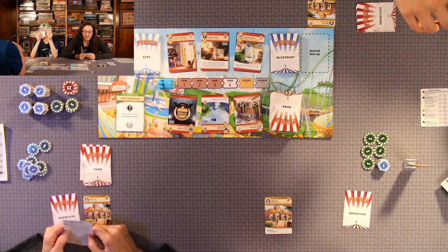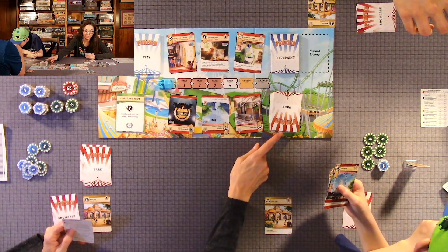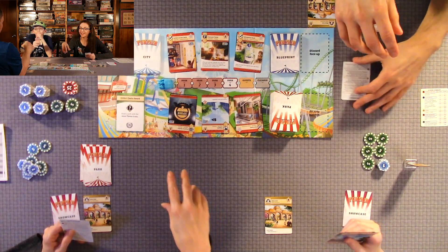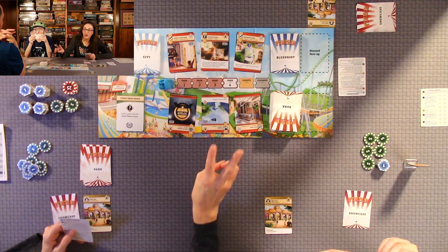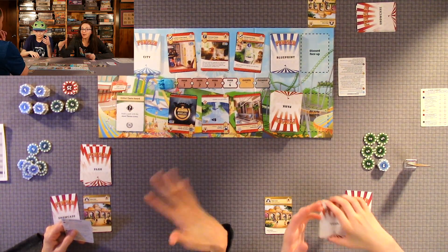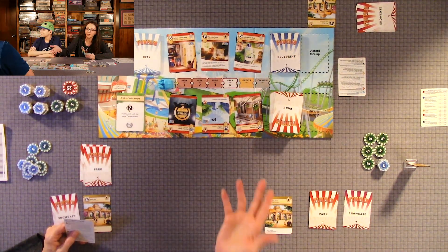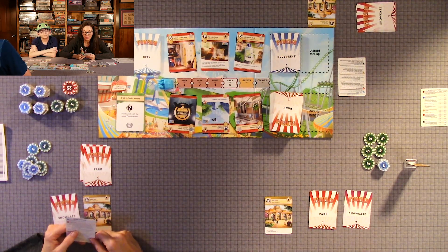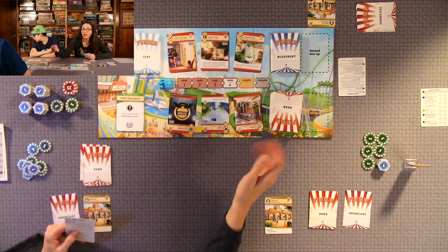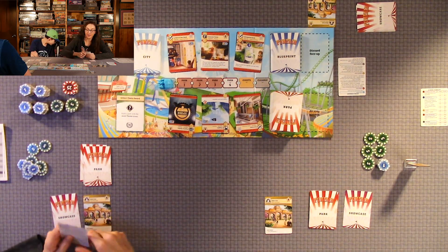Or you can 'take' — put a card from the market into your hand. Or you can 'draw' — draw two blueprint cards or two park cards, decide to keep one or none of them. You're not obligated to keep them. You can also discard one card from your hand to draw five new park cards and keep one of them. So if I discard a card, I draw five, look at them, keep one, and discard the other four.